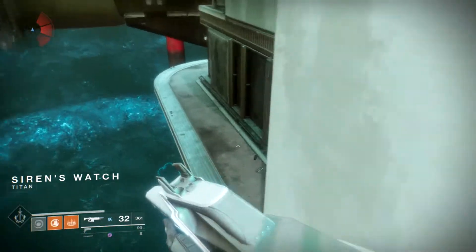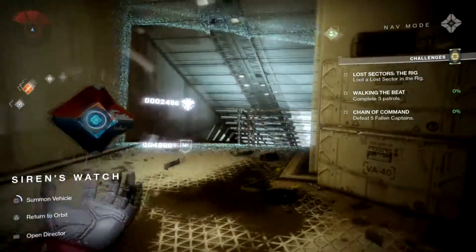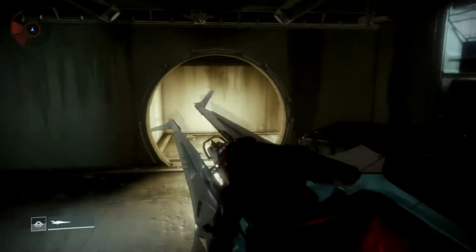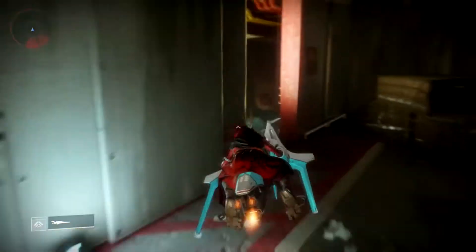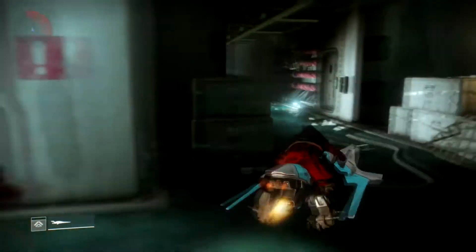You just jump down here, there's a little cave. Pull the sparrow out, jump down here. You get about five tokens every run.